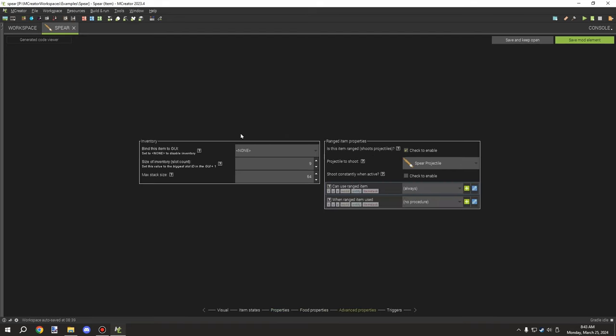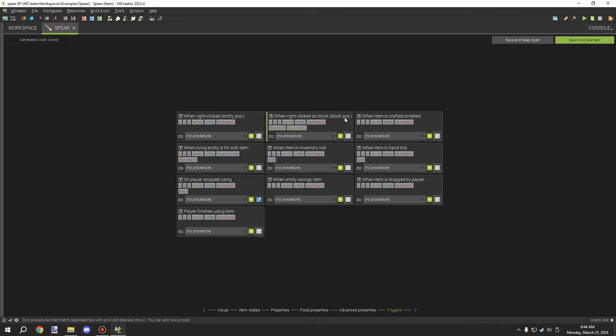We don't have food properties for it. We do need to enable the ranged item properties, which is available in 2023.4. When you enable this, you can set your projectile to shoot — this is the projectile element you select. You can also select defaults like arrow or spectral arrow. Make sure this is linked up and set any additional properties you want. We don't have any procedures for this particular item.